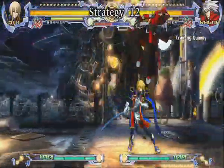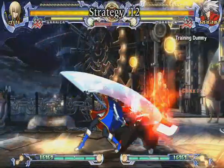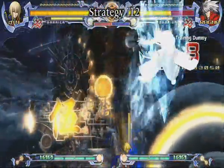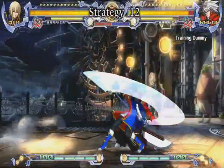Next up is Jin's Forward Strong. You can cancel this move with a forward dash and follow up with a combo. This move will only connect from standing or crouching strong, and will only combo if it's done from a counter hit, an air hit, or when your opponent is crouching.